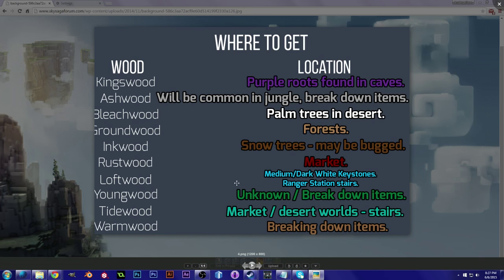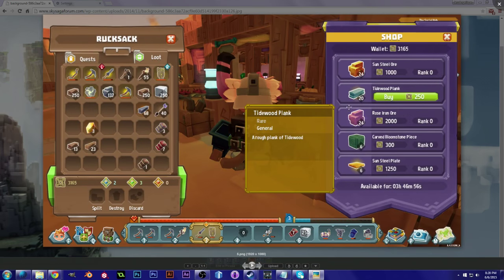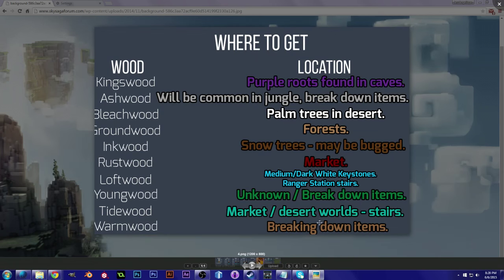Loftwood has been reported to be found in medium or dark white keystones by adventurers at ranger station landmarks — usually the stairs are made out of Loftwood and you can break them to get it. Youngwood is unknown and you might have to break down items for that. Tidewood has been found in the market, and here's a screenshot of Tidewood in the marketplace. It can also be found in desert worlds — it's what stairs are made of in certain landmarks, so break those down. Warmwood is said to be pretty rare, but you can find it by breaking down certain items.